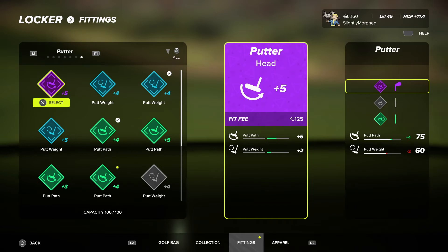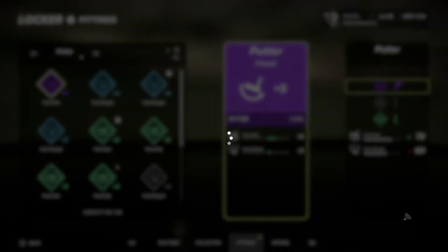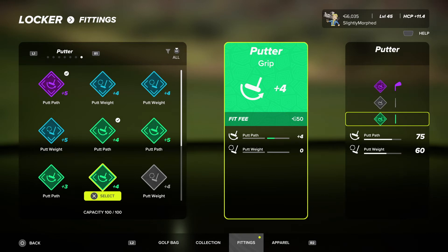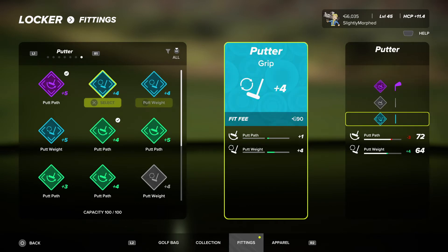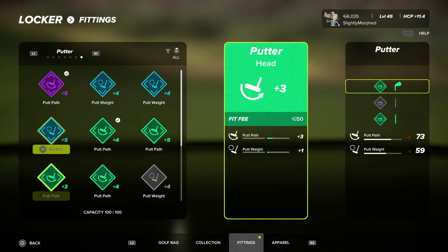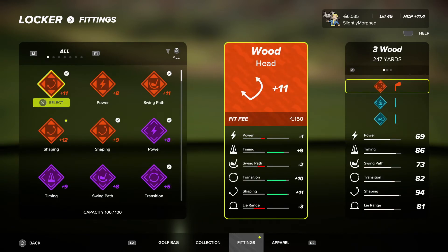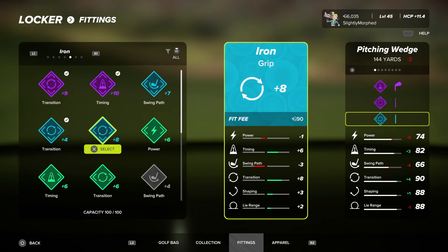Got plus five and plus two on that fitting. We need a shaft for the putter but haven't really gotten any good shafts. Looking at the lob wedge — didn't find anything particularly useful for the wedges there.